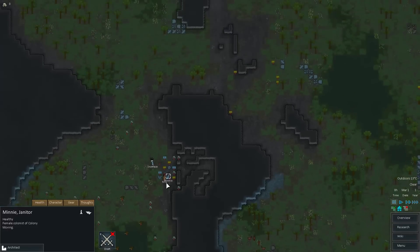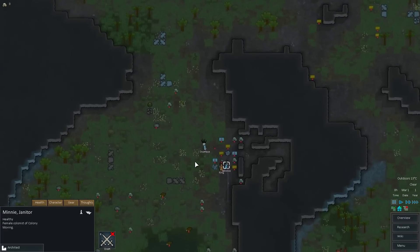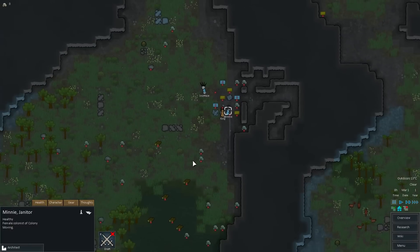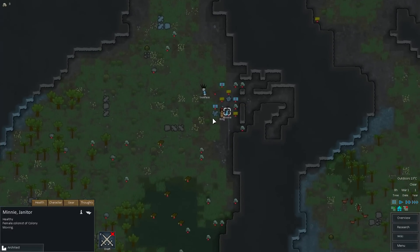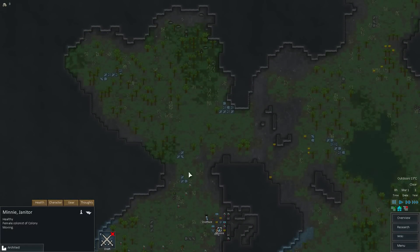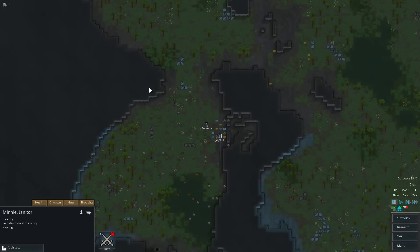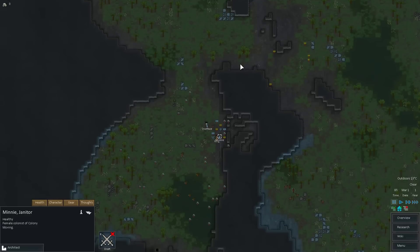First thing we have to do is get a basic base up and running. We need shelter from the rain and wind — just a basic shelter. Then we need food; we have some to start with. Then we need security. This is a pretty easy place to secure. We can either make a defensive position up here or up here to get a larger area.